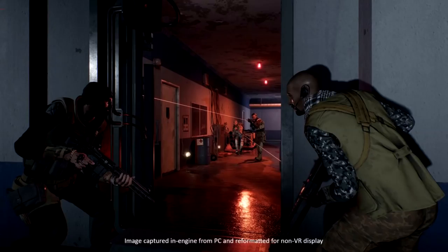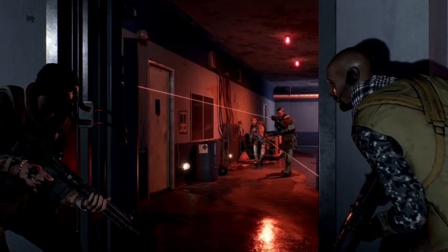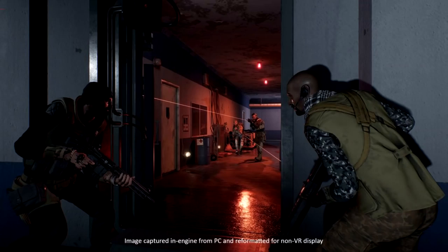The first screenshot shows two guys taking cover in a doorway while two others search nearby. The map looks like it could be a large tanker boat or a bunker. Zooming in on a sign on the wall reveals what looks like Cyrillic script, suggesting a Russian location or Russian ship. The shot shows nice reflections on wet surfaces and good lighting, with laser sights visible — though they could give away your position.